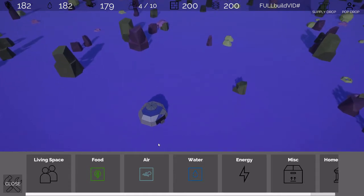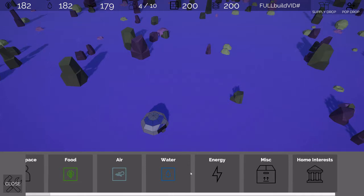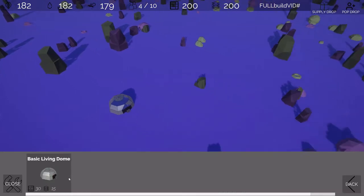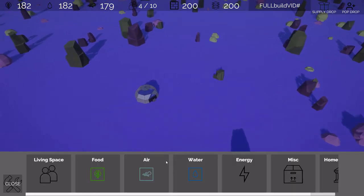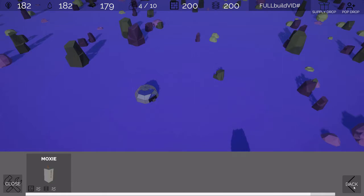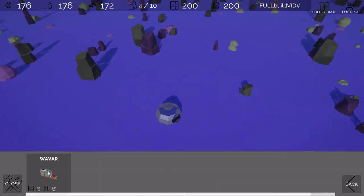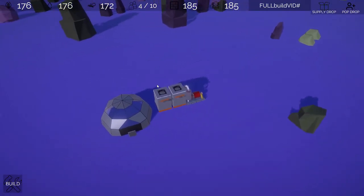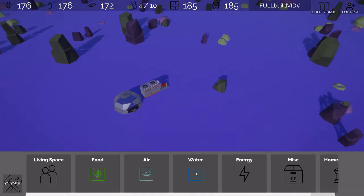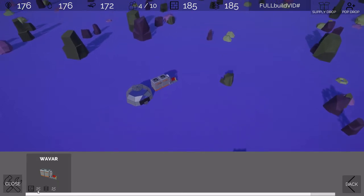The build menu is split into categories: living space, food, air, water, energy, miscellaneous, and home interests. So here you can see there's a living dome. Food has the hydroponics, which also had a model pass. Moxie also had a model pass. The WayVar also had a model pass — I really like that model. When you go to build something, you get its costs — a WayVar costs 15 stone and 15 plastics to build. And in certain circumstances like the spaceport, buildings require a working population — a spaceport requires two working populations to be active.